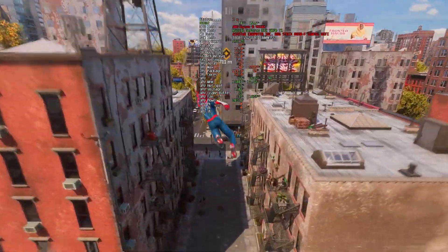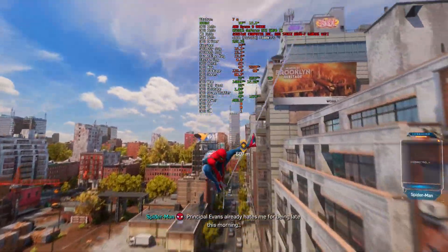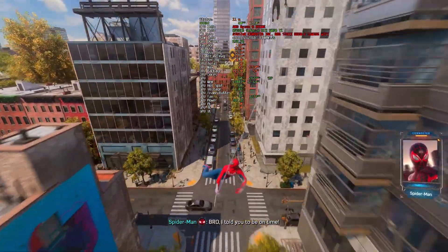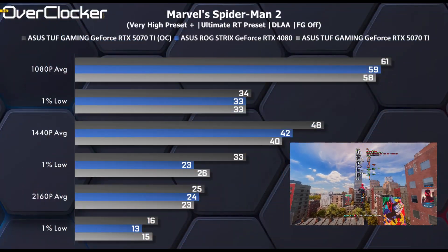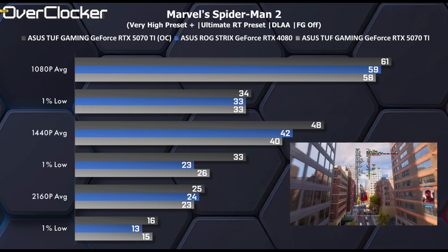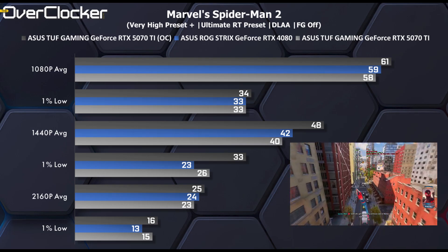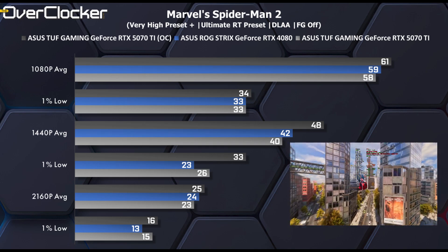Finally, we move on to Marvel's Spider-Man 2, updated quite a few times from the initial release. With the settings used, we're looking at Alan Wake-like performance — frame rates in the low 60s even at 1080p. I've included the overclock results here as well, where the OC finally allows the 5070Ti to pull ahead of the RTX 4080, and in some instances at 1440p by some margin.